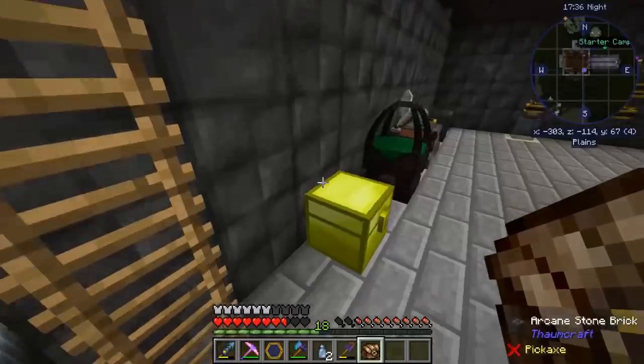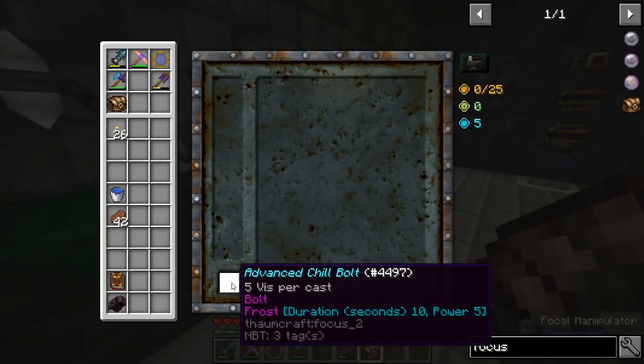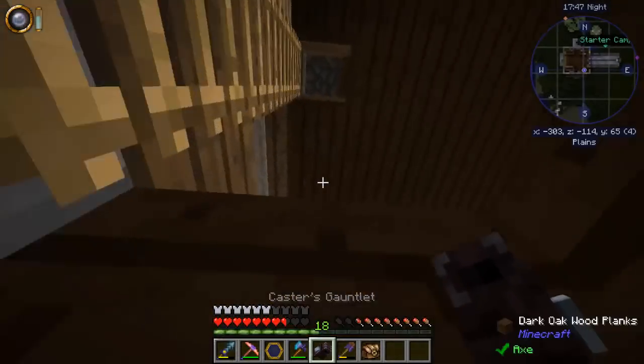That thing should be about done by now. There it is — Advanced Chill Bolt. Let's get the Advanced Chill Bolt in our wand and see how quick it kills stuff.